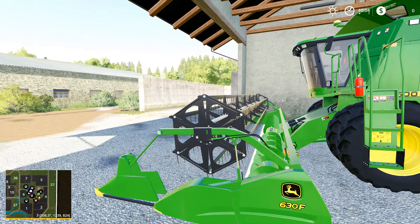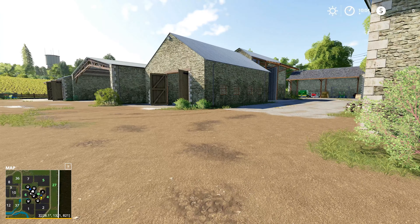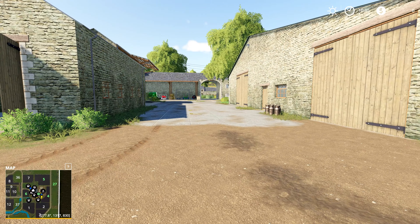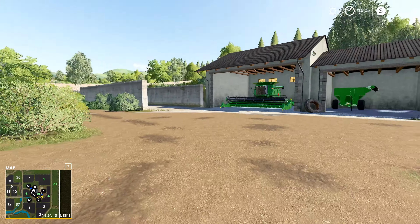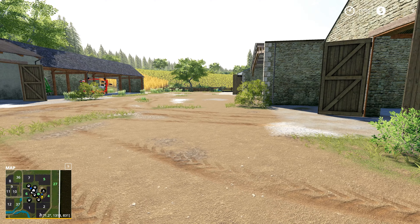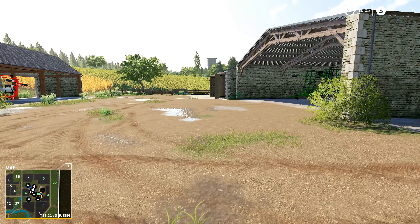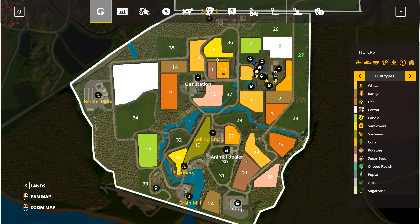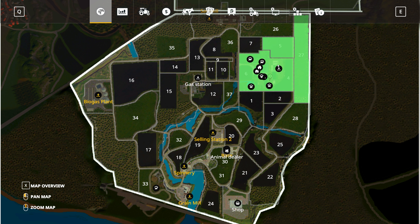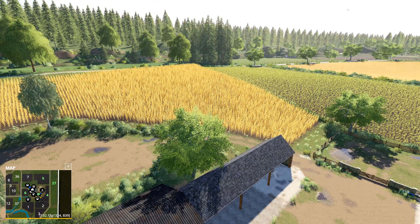We are going to start with some equipment to handle everything that we want to do. The other thing I wanted to do on this map is actually try out all of the different animals — it's something I haven't really done in Farming Simulator. We've got a nice old Chevy Silverado here because every farm needs a good work truck. And then if I come into the farmyard here, I do have a front loader with all the necessary attachments.